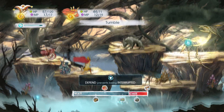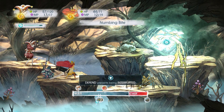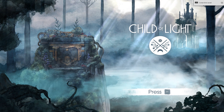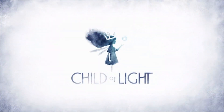For example, I invested heavily in extra speed for Rubella the Acrobat so I could use her to interrupt enemies better before they were able to attack. If you'd like to learn more about Child of Light, you can check out the link in the description below. The game is available on all major platforms including PC, PlayStation 4, Xbox One, and the Wii U. That's it for now — I'm ZiggyD and thanks for watching.